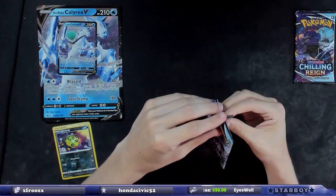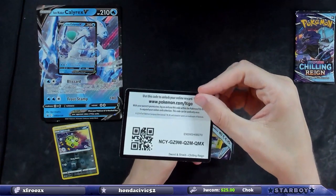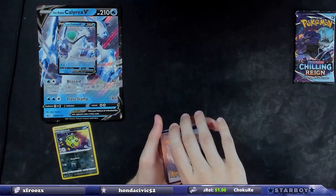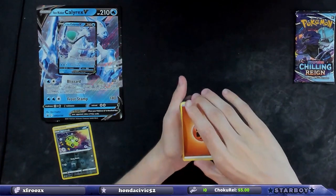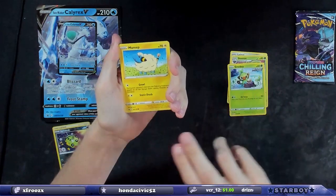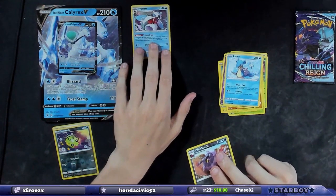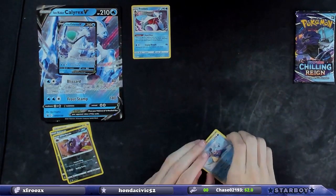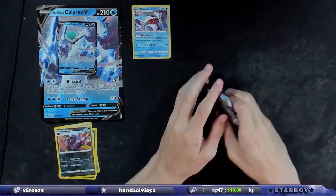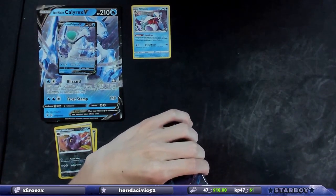That's okay. I don't expect anything crazy. There's the code card. I just hope we get at least one good hit. Cards: Rookidee, Rugged Helmet, Grookey, Maractus, Swirlix, Lapras, Whirlipede, and then a Frostlass holographic. The Whirlipede is a reverse holo. I might already have two of those, but hey — that's technically a hit, can't be mad.